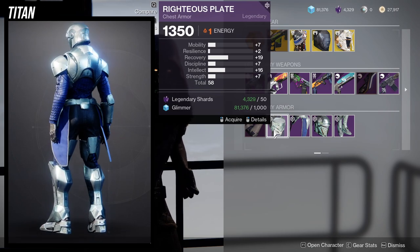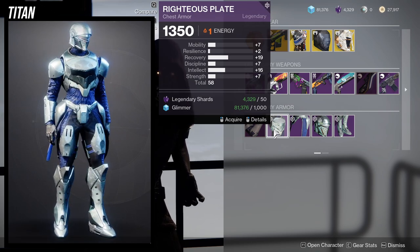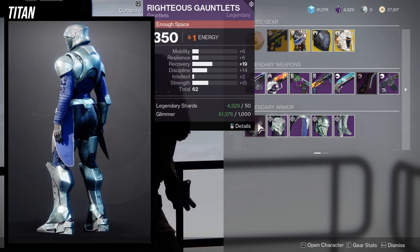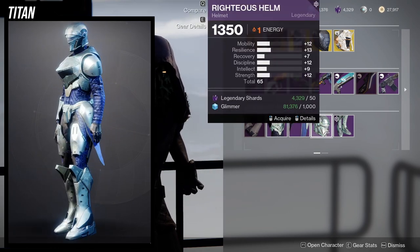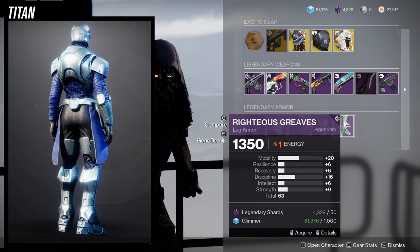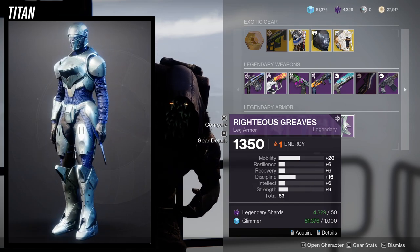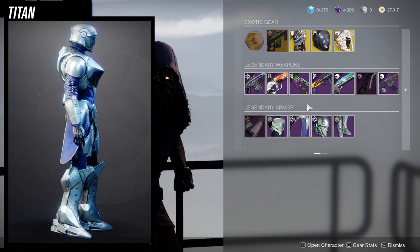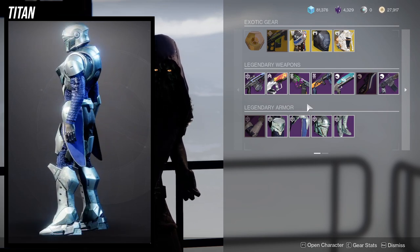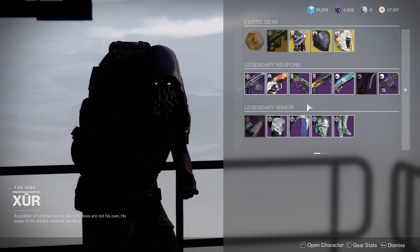I would probably just bump up the resilience a lot or go all in with recovery. I'm not the biggest fan of this one — again, if you don't have better pieces just pick them up. The helmet I could easily ignore, and the boots I'm gonna avoid like the plague because 20 mobility is just not it. I think the Titans have really good pieces overall — the boots, the mark, the chest piece, and the arms are really good. The helmet has its place, it just looks way too small for me.